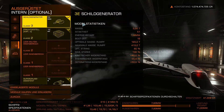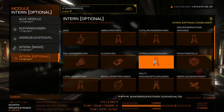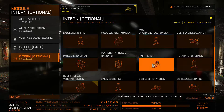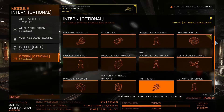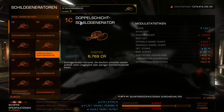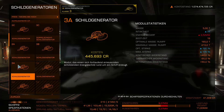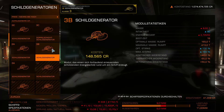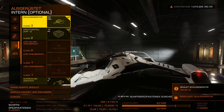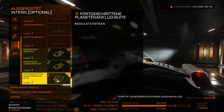We go to options and look at what's relevant. The shield generator is very important — we look at what it offers. This station has everything, including the shield generator in the module catalog. We need class 3 — larger isn't available. The best costs 450,000 as always, but the B-class is considerably cheaper. We install the 3B and that's already a big improvement. Cargo rack — we're not sure yet.